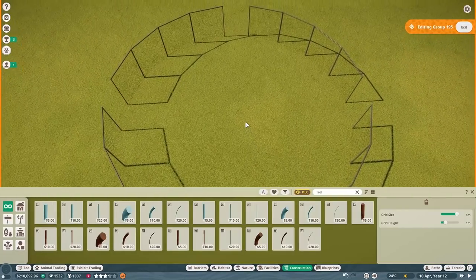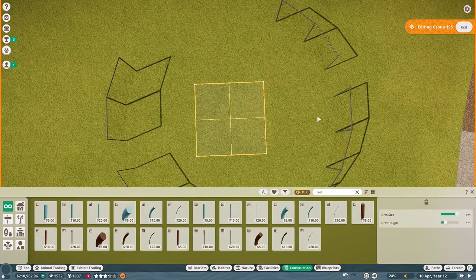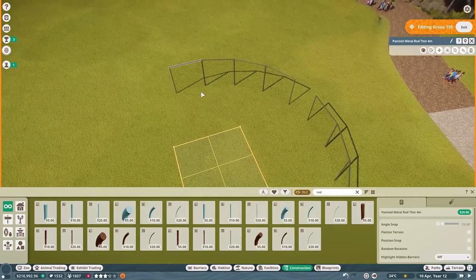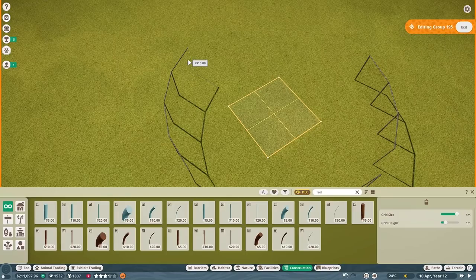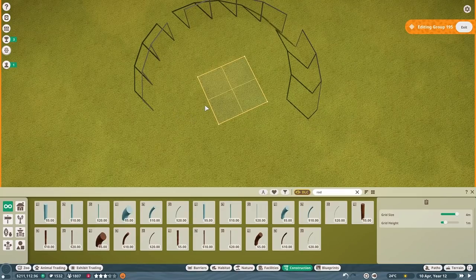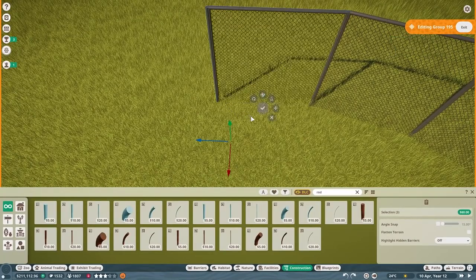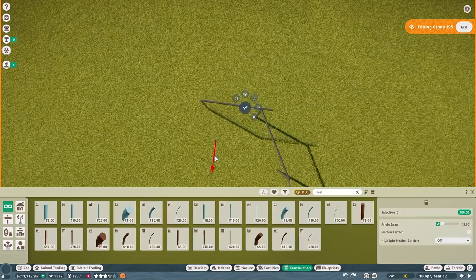I'll leave it like that. I want to delete all of these inner pieces - get that all away. Actually, why am I doing it the hard way? Let's delete that - that's going to be the back of the building. I can probably delete one more to bring it up because I don't want this habitat to be super big. That will be the backstage building, going across here. I'll take one of these panels, duplicate it, and rotate it so it goes that way.